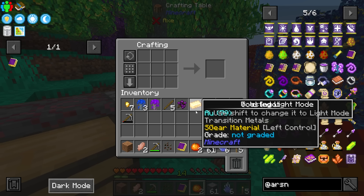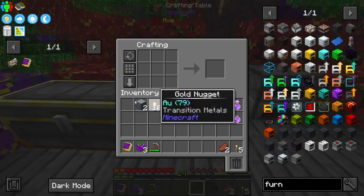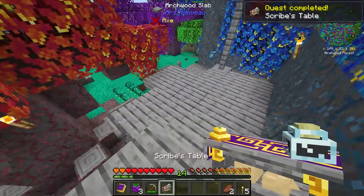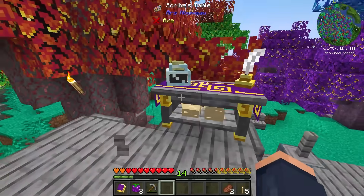Let's dive into more Ars Nouveau. One of the first things we can make to help propel us through this mod is a Scribes Table. This thing allows us to create spells for our book. I need to figure out the best way to lay this out — right there. We can click our book on the Scribes Table and it will show us all the things we can make, all the spells we can add to our book, and this is actually where we craft them as well.